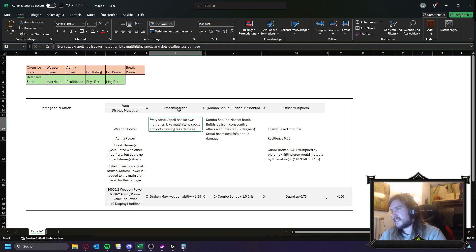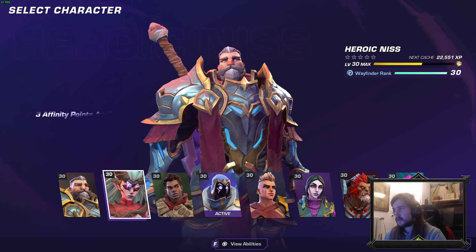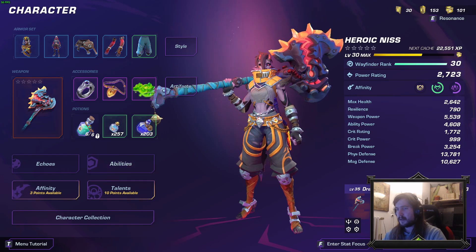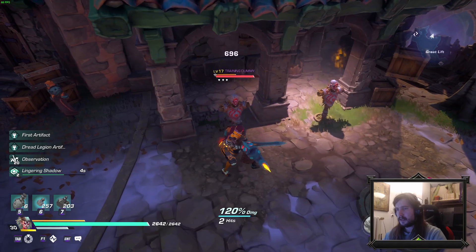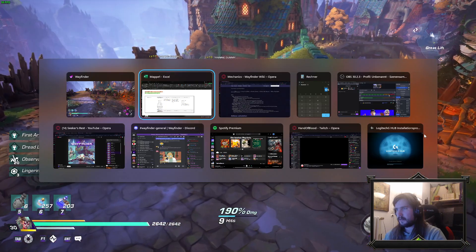Every attack or every spell has an attack body fire modifier. For example, the Dragon More we have here has a weapon ability damage of 1.25 from testing and from patch notes. Your weapon ability is a triple combo and they are a bit different, but it's just to illustrate how the attack modifier works. For a dot or multi-hitting stuff like venom's projectiles, those have a lower attack modifier because they hit multiple times or are just not made for dealing damage. This is different from attack to attack and spell to spell.